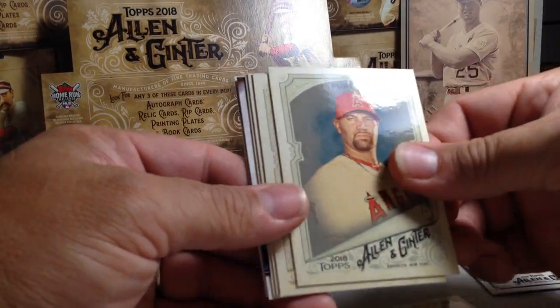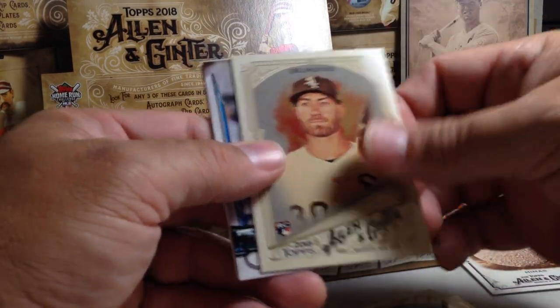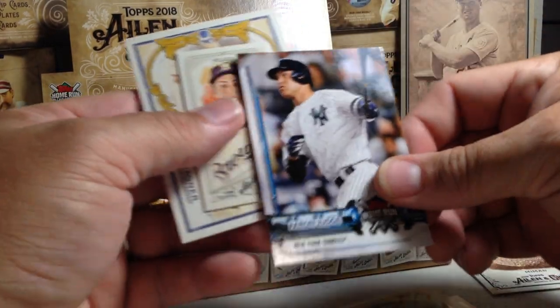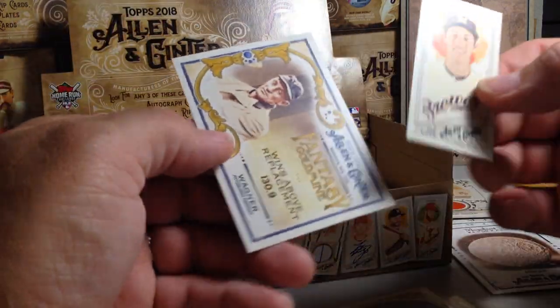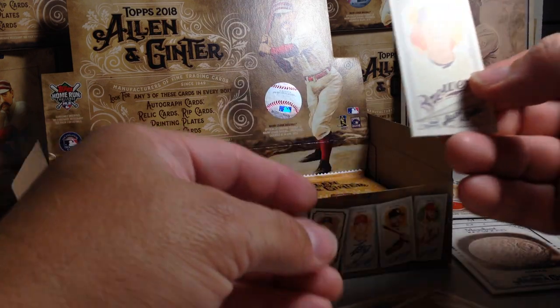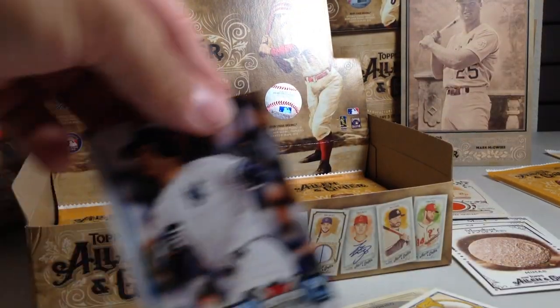Fernando Rodney, Albert Pujols, Corey Dickerson, Andrelton Simmons, Nicky Delmonico. Nice — Aaron Judge Home Run Challenge Card. That's awesome. Honus Wagner and Christian Yelich A&G back. That's very cool.